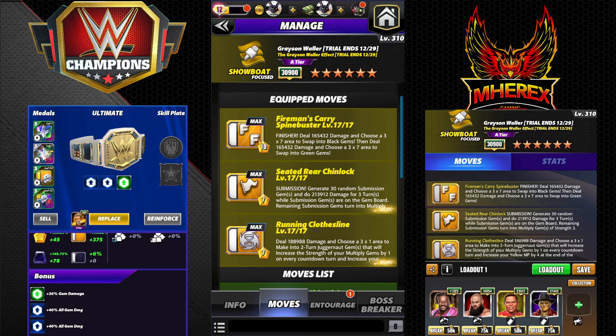I actually really like Grayson Waller — I think he's a lot of fun as a wrestler, so I was very much looking forward to this one. 10 MP finisher, this is triple yellow — Fireman's Carry Spinebuster — 165K damage. Choose a 3x7 area to swap into black gems, then deal 165K damage and choose a 3x7 area to swap into green gems. Kind of an interesting mechanic.